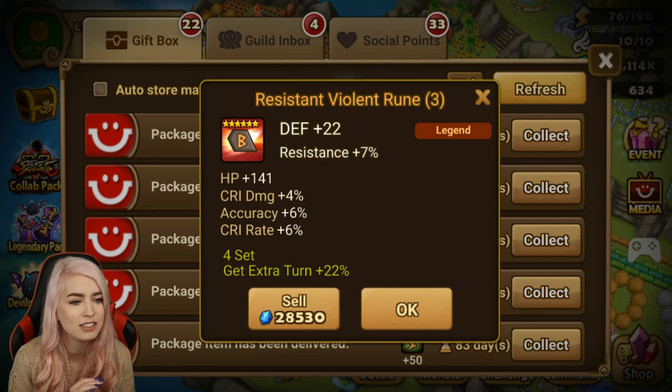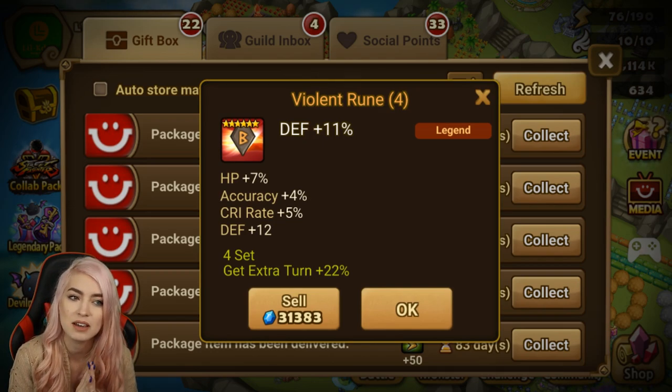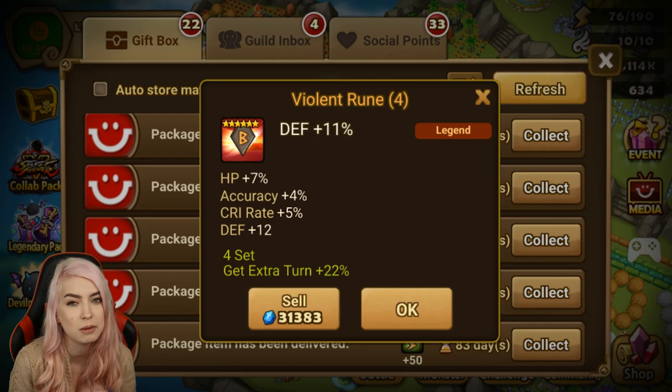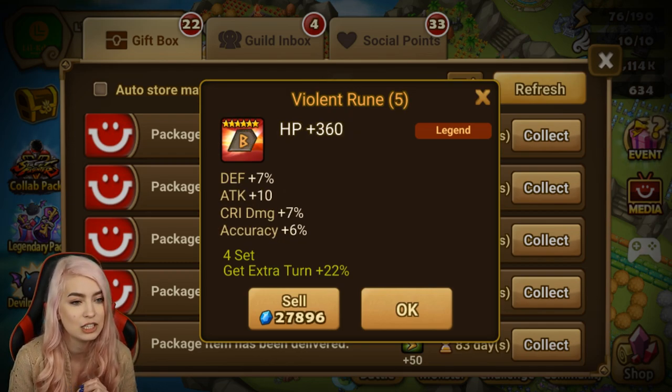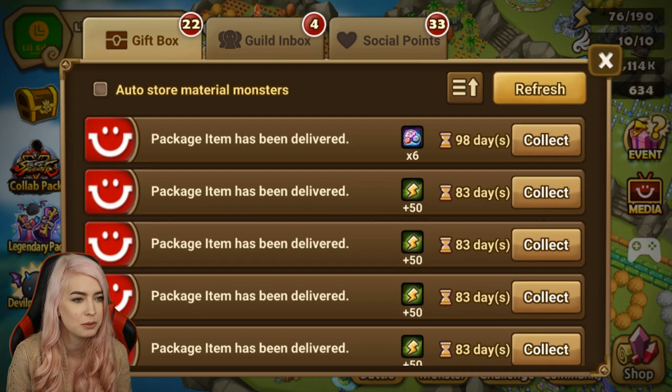Crit rate, crit damage. Defense on the bottom, so you have the HP sub — there's no speed in there, but I think you might be able to grind it in and do something there. HP — the stats on that one are okay, there's no really... it's kind of a weird one. Accuracy, crit damage, defense. Okay, so those are the rune ones.